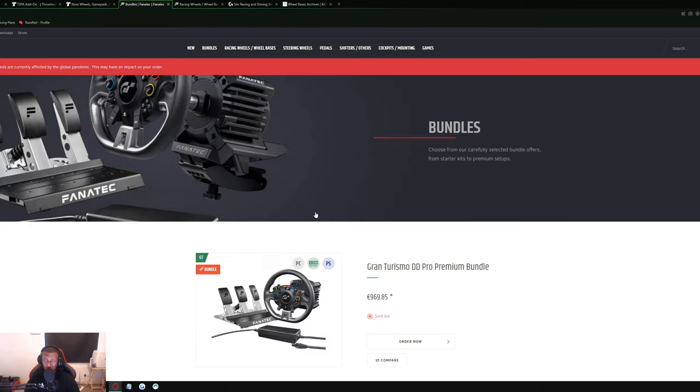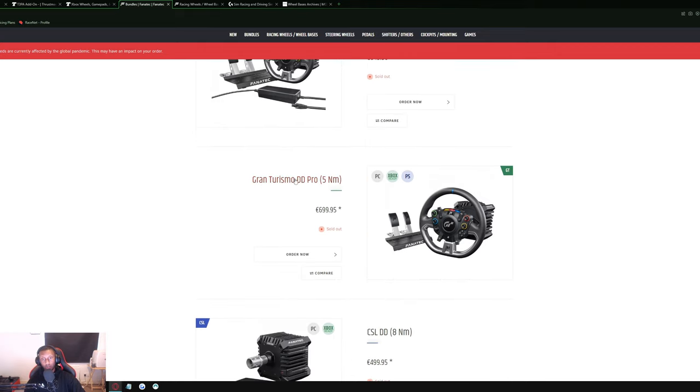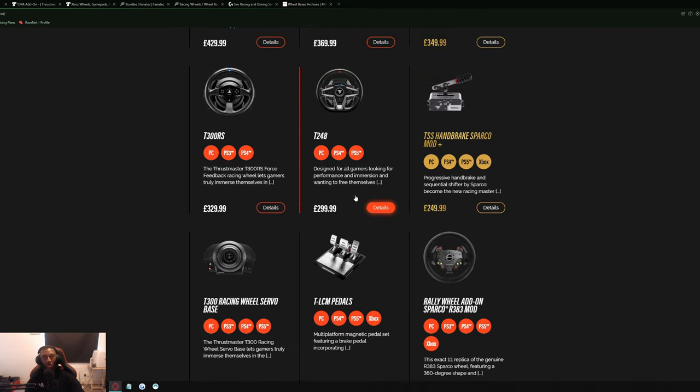Thrustmaster doesn't currently offer any direct drive wheels, whereas Fanatec does. On PlayStation you can get the Gran Turismo DD Pro 8 Nm for around €850, or the DD Pro 5 Nm for around €700 — though they're sold out right now. Direct drives are a lot better than normal wheelbases. The main difference is that direct drive connects directly to the motor, giving you smoother and quicker force feedback response, whereas Thrustmaster uses a belt system with a smaller motor.